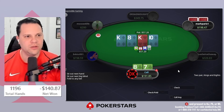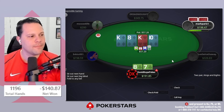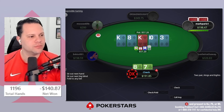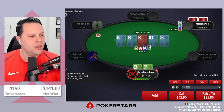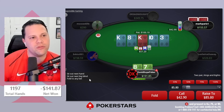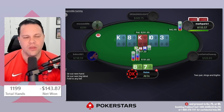They go small, we just call. Turn is the ten of diamonds — pretty bad turn card. Check there. River comes with a boat blocker. Do we turn this into a bluff jam? It's kind of tempting — how often do I have the ace of diamonds or boats here?